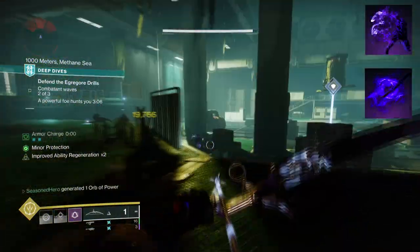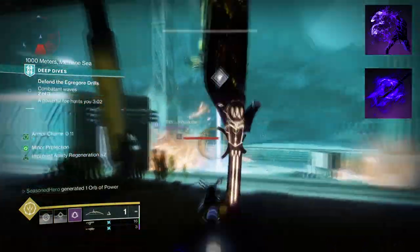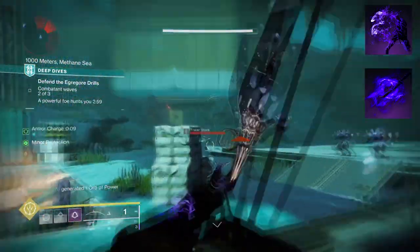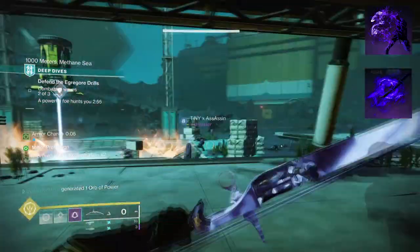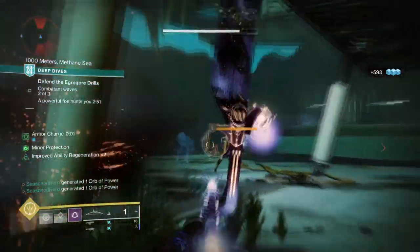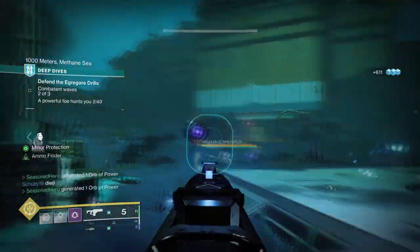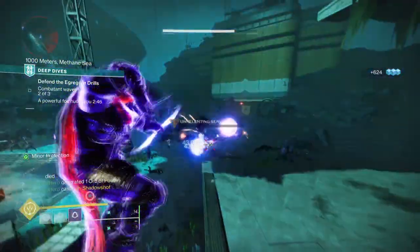To start, you're going to want to have Vanishing Step where dodging makes you invisible. Then you'll want Stylish Executioner where defeating a weakened, volatile or suppressed target grants you true sight and invisibility. As the build will have a mixture of survivor and warmth theme support, the best way to do this is to simply build into the one aspect hunters are best at when using them in end game content: going invisible.